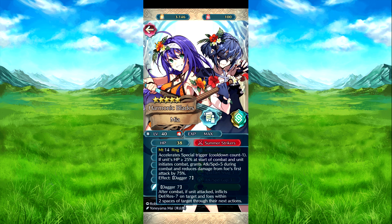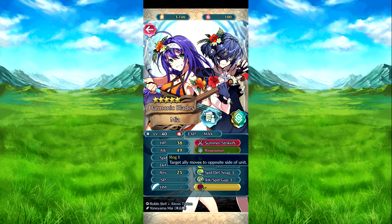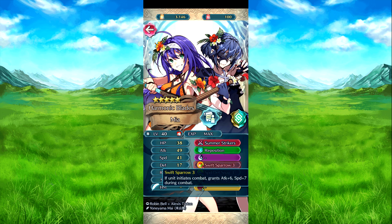And we have Summer Strikes. With the trigger, so coming minus one. If HP is 25% or above at the start of combat, and then as you come out, attack speed plus five during combat. Reduced down by foe's first attack by 75%. And Dagger 7 — Dagger 7 is basically defense/res minus seven to targeted foes in two spaces after combat, if they attacked during the combat. Attack plus six, speed plus seven.